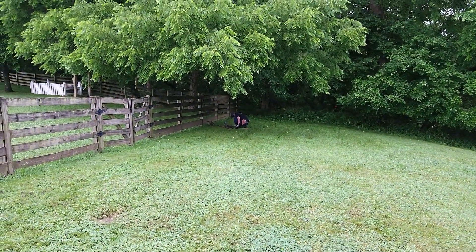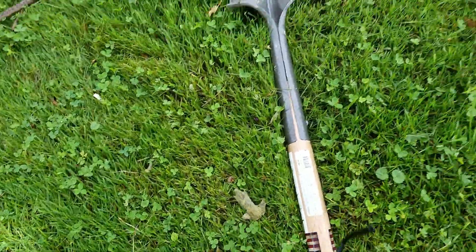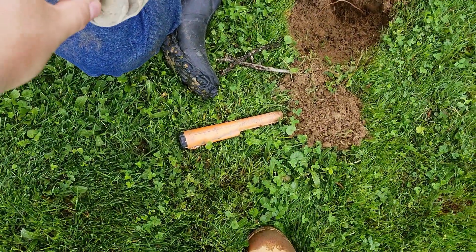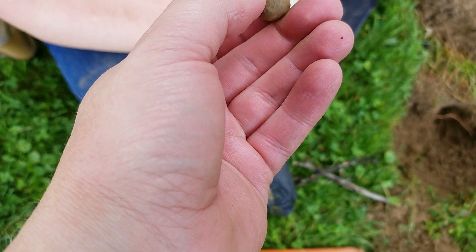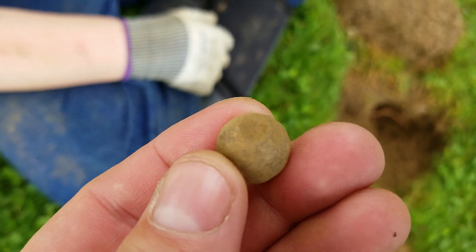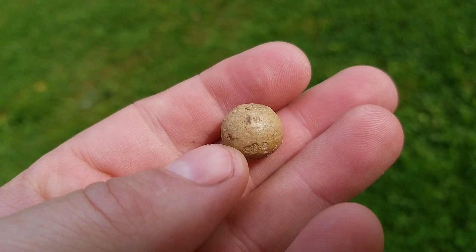Nathan's down there in the corner on something. Nathan says we got a musket ball. There it is. See where they cut the sprue off? That's the top of the musket ball — that's where the top of the mold was. That's what they call the sprue. It's definitely a musket ball. There's that musket ball we found.